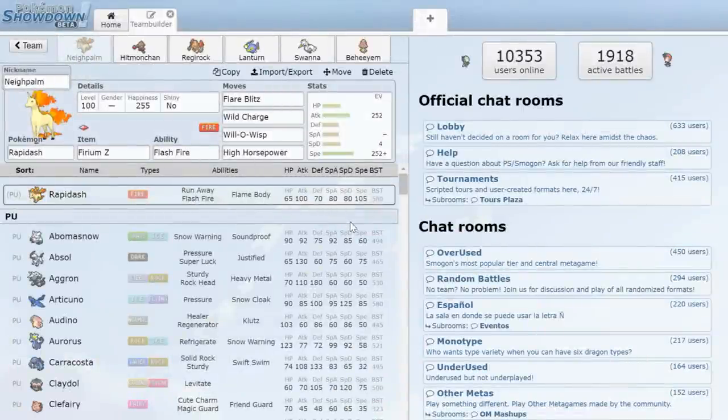We're all aware that the greatest horse in the game, aka Rapidash, got itself a Galarian form recently — well, it was actually Ponyta — but today we are going to be laddering in the PU tier with a Rapidash team, just to see if we can get this thing to absolutely drop some napalm on some people. We're gonna go through a little team recap and then hop right into it.